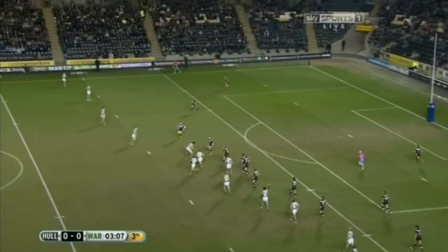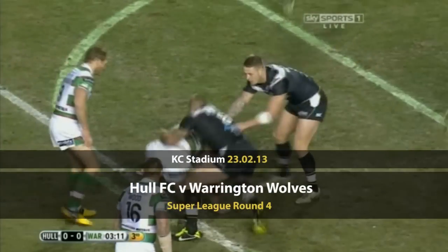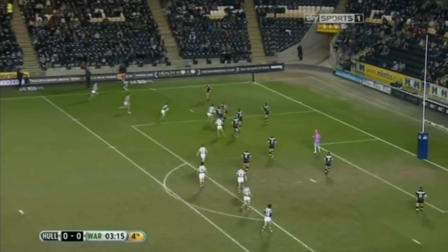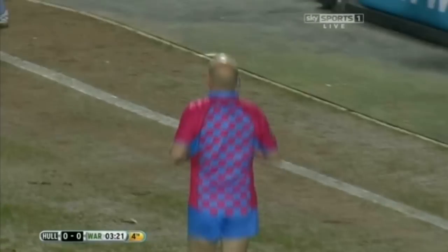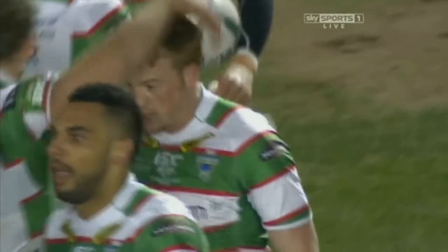If we do that, and with what Hull have said going into this game — they want to be as competitive and actually go on and win it — then we're in for a cracking 80 minutes of rugby. Richie Myler gets the ball away to Brett Hodgson, they go wide to Chris Reilly, and Reilly gets the first try. Chris Reilly gets Warrington off to a flying start. They're so potent down the flanks.